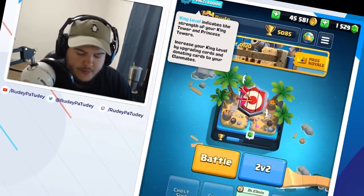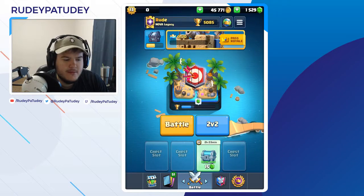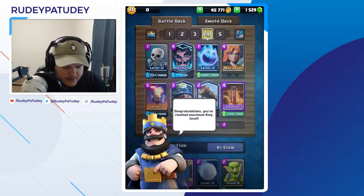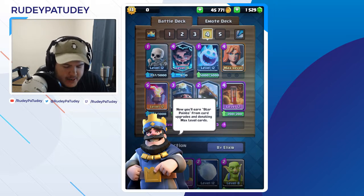Hey guys, today we're trying to hit level 13 — as you can see we're pretty close. Let's get right into it. I just hit level 13! After that little intro I started donating cards and got to level 13 right away. Congratulations, you've reached maximum king level — now you earn star points from card upgrades and donations.